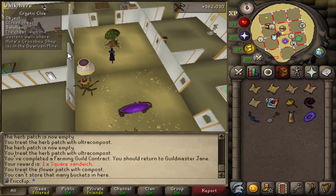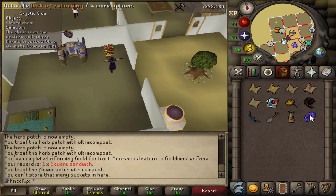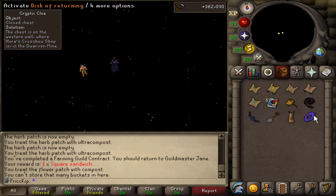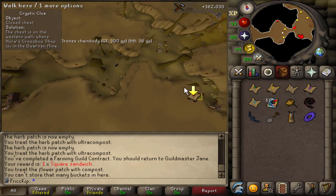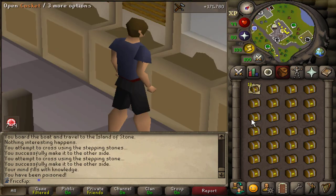Here's a tip: if you get a clue step on the west side of the Dwarven Mines, bring the Disk of Returning, which you can buy from Diango. When you reach the Mining Guild area, activate it to teleport there, and when you activate it again, instead of returning to where you came from, you'll end up on the west side of the Dwarven Mine — saves a little time.